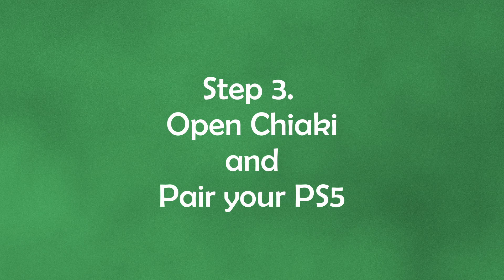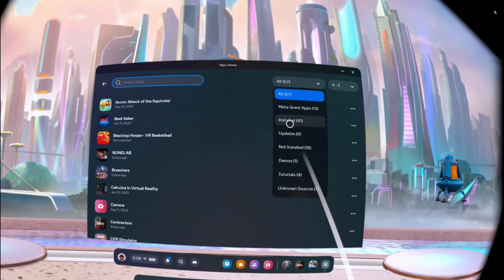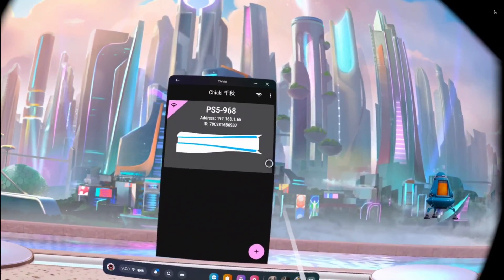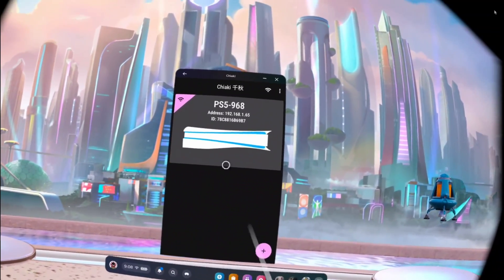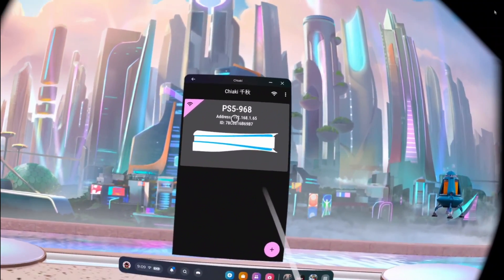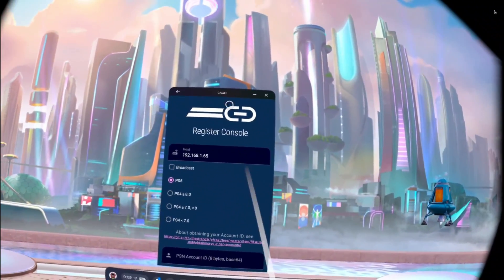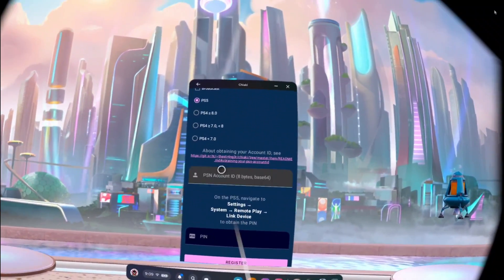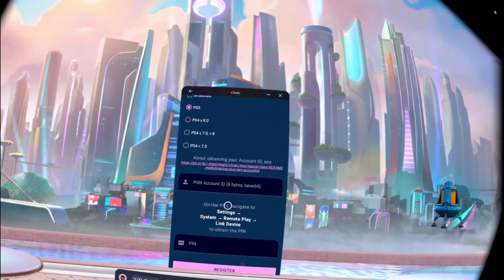Now we're in the headset. Take the Chiaki APK that we sideloaded — it'll be under 'Unknown Sources' — and go ahead and install the app. When you first open Chiaki, if you're connected to Wi-Fi it should show a list of all available PlayStation devices on your home internet. Click the device you're interested in to begin the registration process. The app may look a bit small and portrait-mode, but we can adjust that later.